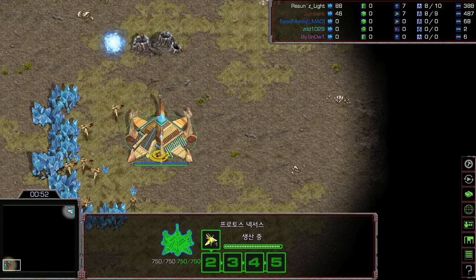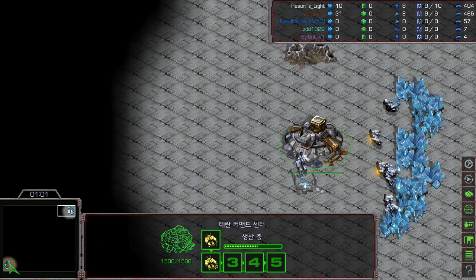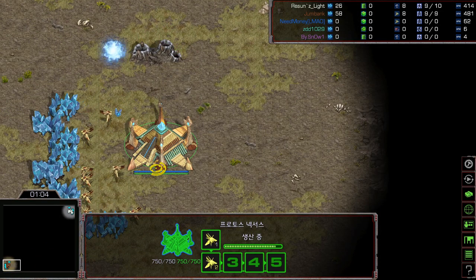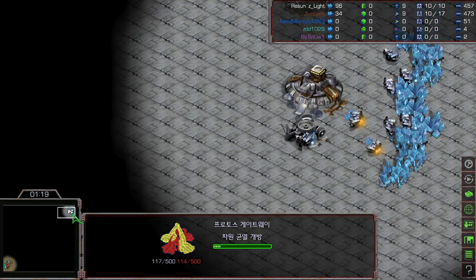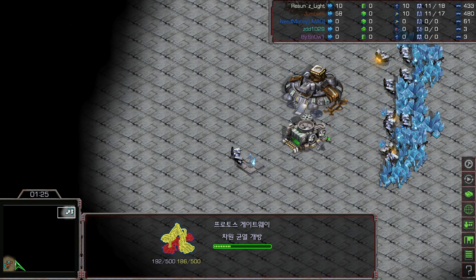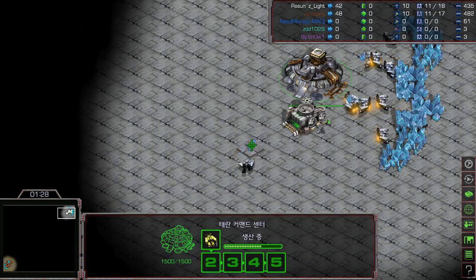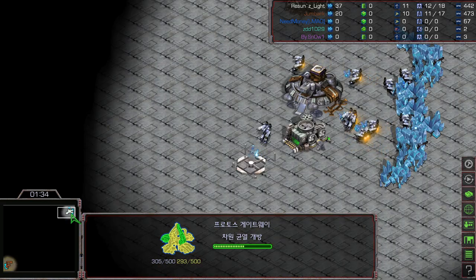Light is putting down the supply depot right underneath the command center, and it looks like Shuttle is not planning to do any harassment in the beginning. Shuttle is putting down the gateway — so far very standard: no 12 Nexus, no proxy gate, no gas steal. We're going to be expecting standard play by both players, and whenever both players are playing standard it is definitely good news for Terran.